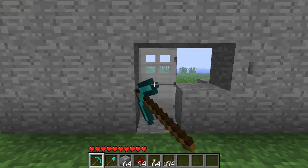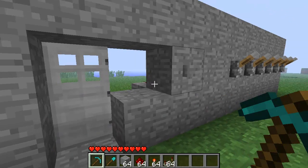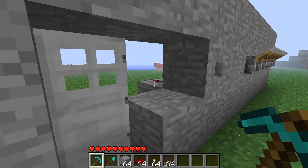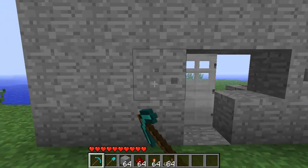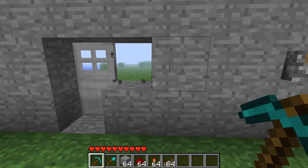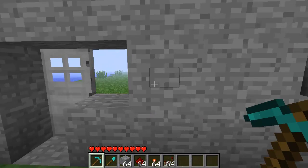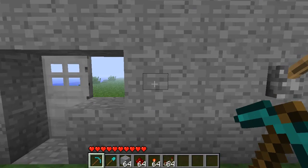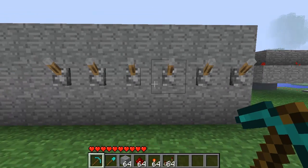First off, you need to decide where you want to have your door. For this one you're going to use an iron door to really make a difference. I've moved that block for a reason and you'll see later on — it's just to show you an example. You need to leave a block either side of the door like so, then place a button. It doesn't really make a difference which side or height — it's just to finish off your circuit. Then you need to place your levers.